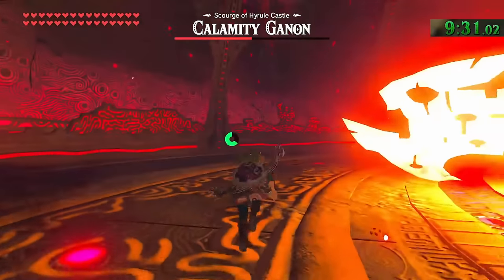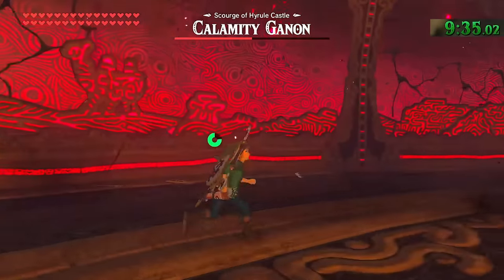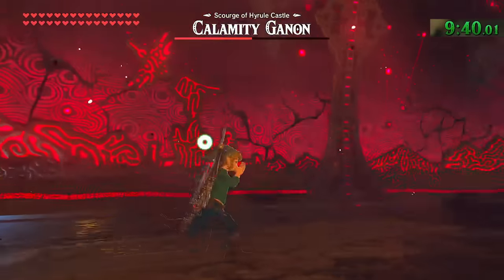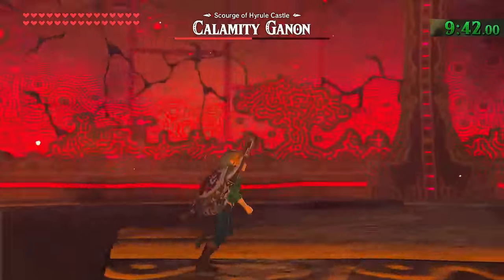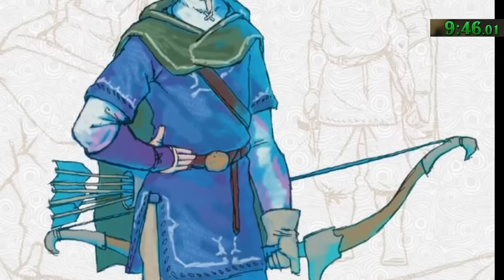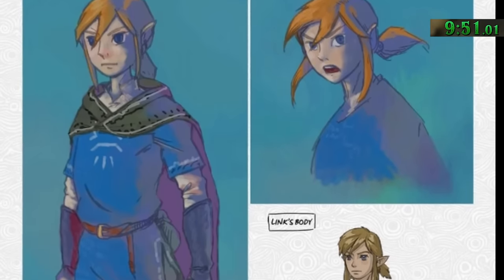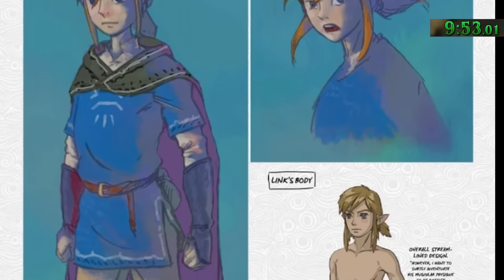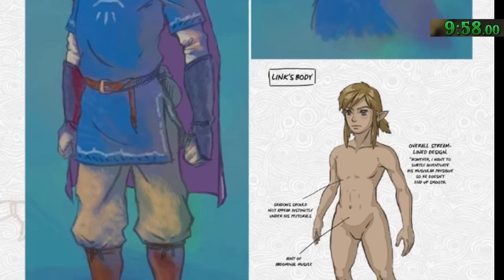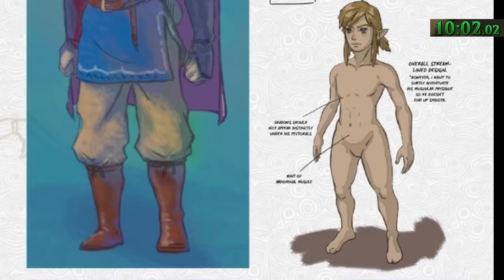Down in the Sanctum where the final fight with Calamity Ganon takes place, you'll notice that the walls have artwork all around depicting landmarks from around Hyrule — there are Divine Beasts, Death Mountain, and a few other things. It's really cool and worth taking a look. Developers wanted to make Link look cool but not too cool. They decided on an overall streamlined design, subtly accentuating his muscular physique so he didn't end up too smooth, and strategically designed how the shadows would appear under his pectorals and gave him a hint of abdominal muscle.